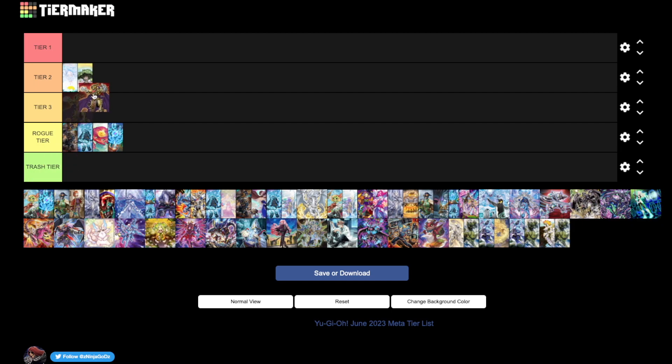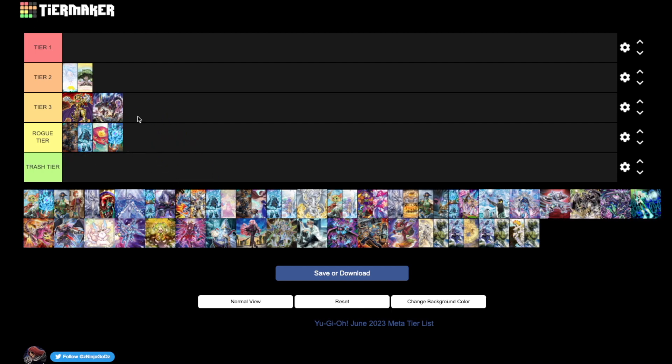Eldlich is like a solid tier three deck. A lot of people don't respect trap decks, so you just set Rivalry, Skill Drain, and all these crazy powerful floodgates. Games two and three you can side into stuff like Judgment and Lightning Storm hate. It's a really strong counterpick. Same thing with Dynamorphia — if you don't respect it and don't side for it, it's definitely going to destroy you.